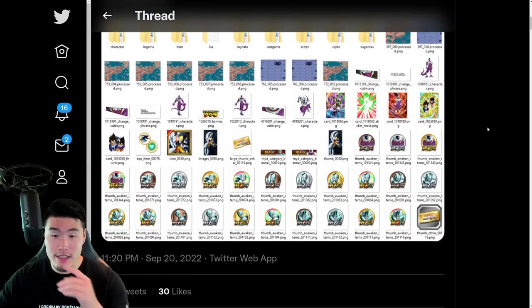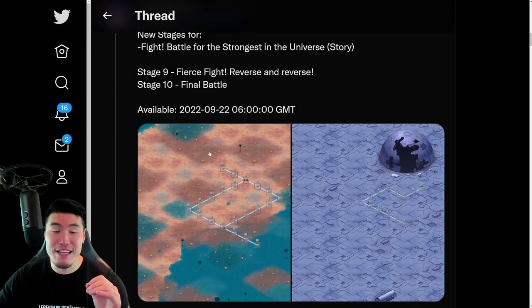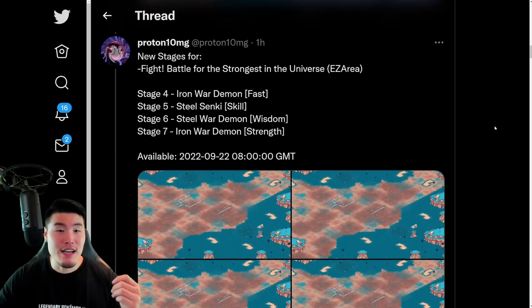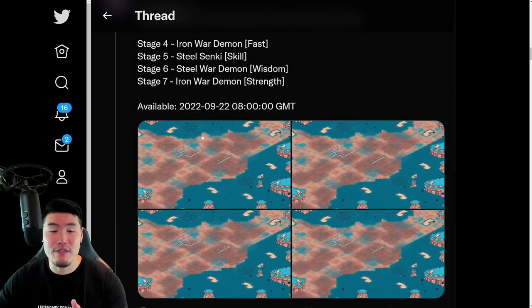Let's scroll down a little bit here and start with the new stages for the Fight Battle for the Strongest in the Universe 3 event — stages 9 and 10 respectively. And then we also got new stages for the Extreme Z Area Fight Battle for the Strongest in the Universe, stages 4, 5, 6, and 7.